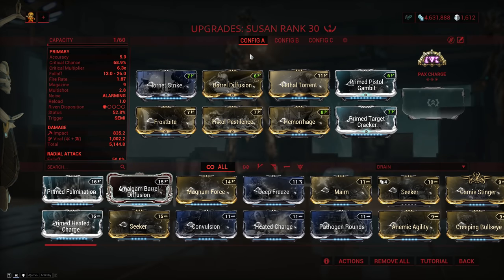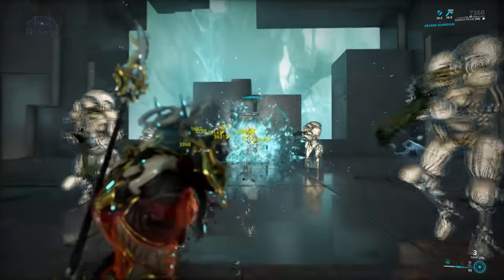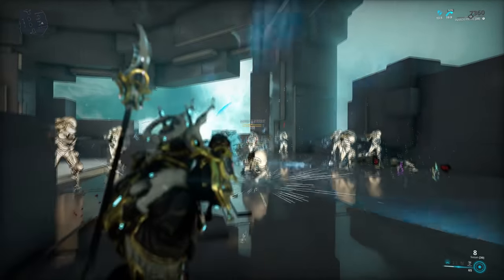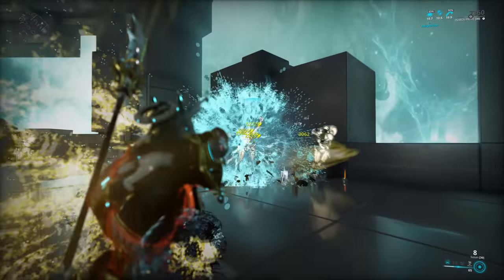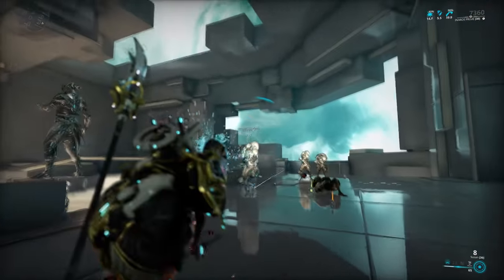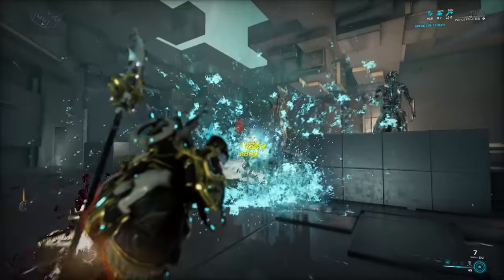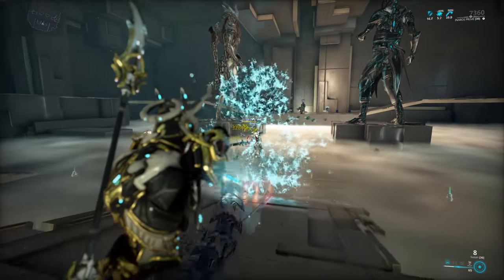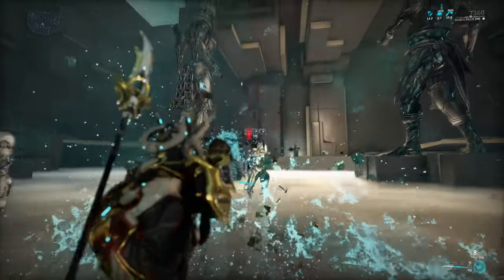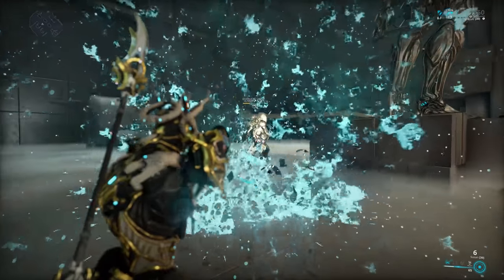Next we have a Spore Laser secondary kit gun — in this case Susan, which is a hybrid with good crit and status. This one performs well, mainly because a hybrid secondary Spore Laser is really good in general. It only procs Slash when you hit the enemy with the projectile, since the projectile is the only thing that does Impact. A lot of the destruction you see on screen is just due to how strong the weapon is. You can use the explosion to clear smaller enemies, and then hit beefier targets with the primary projectile to get a Slash proc, since base damage on a Spore Laser kit gun is pretty good.